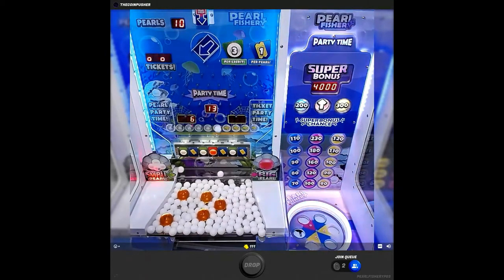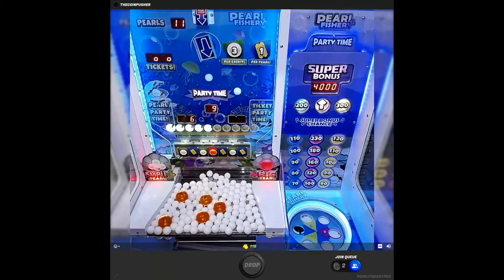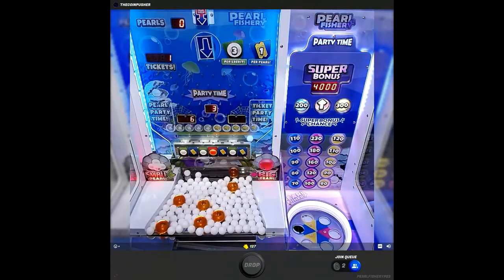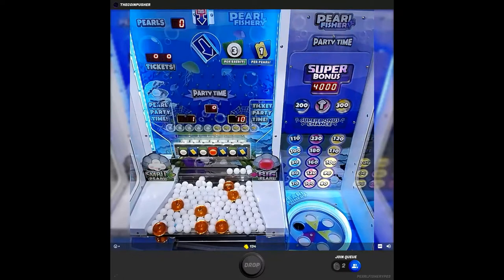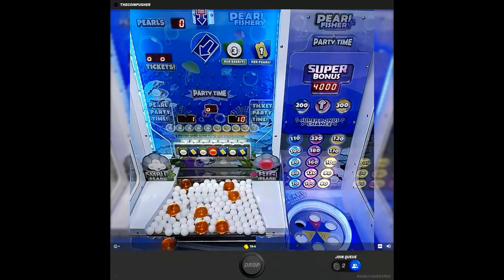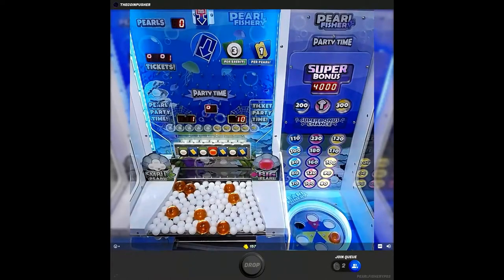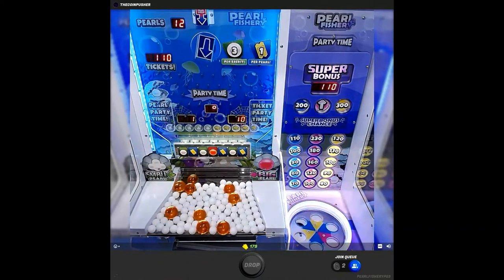Let me quickly add some plays as we start pushing the button to drop more pearls. The goal now is to get one of those big pearls to go into the spinner on the right so we can get that bonus. Party time is only 15 seconds — it's really short. We got a couple of big pearls onto the playing field and there goes the yellow one which will give us 110 tickets — that's nice!